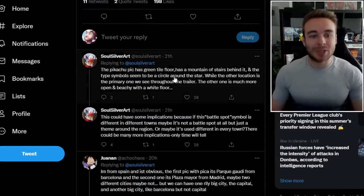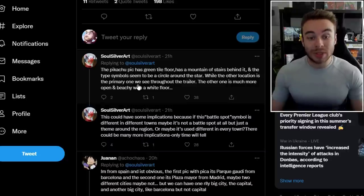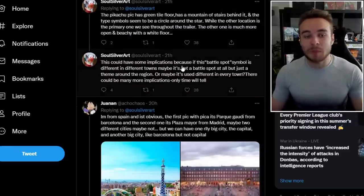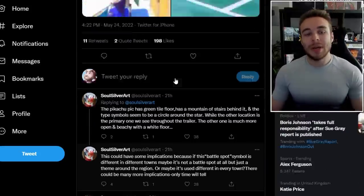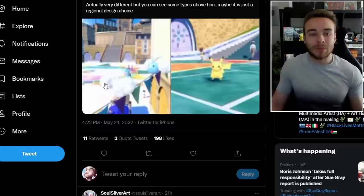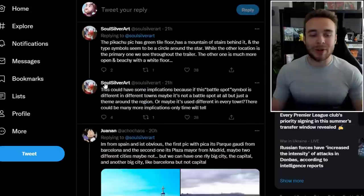The Pikachu picture has a green tile floor, a mountain of stairs behind it, and the type symbols seem to be a circle around a star. The other location is the primary one we see throughout the trailer — much more open and beachy with a white floor. This could have some implications because if this battle spot symbol is different in different towns, maybe it's not a battle spot at all but just a theme around the region, or maybe it's used differently in every single town. Only time will tell. These spots could pop up in every single town and could very well be where we battle gym leaders or whatever the strong trainers are going to be in this game.